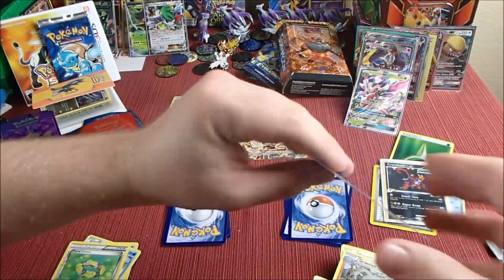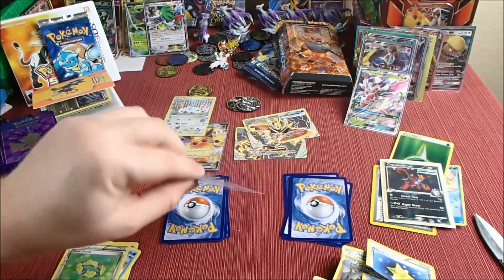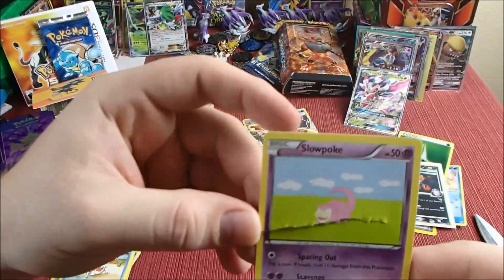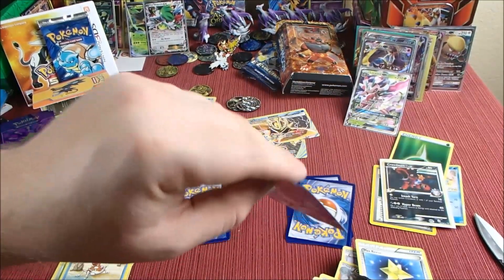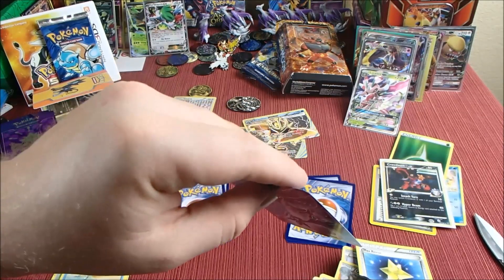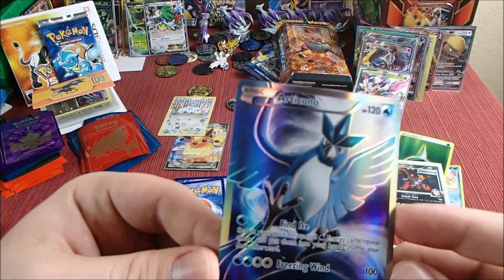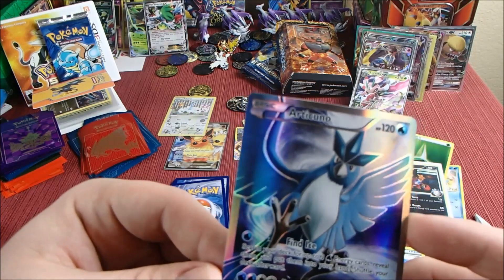And we will rip Max Revive. We will save a Krabby. We will rip a Slowpoke. And we will save — no way, no way, I can see it but you guys can't yet — this is amazing. We saved Articuno full art! And this is not an EX either, which is really cool — it's just a basic but it's full art, 120 HP.